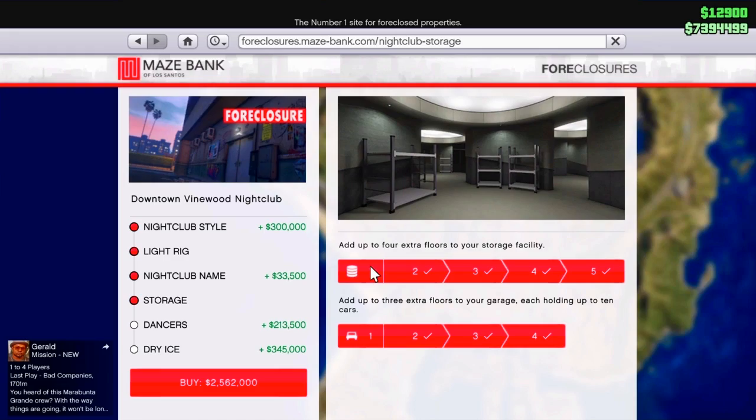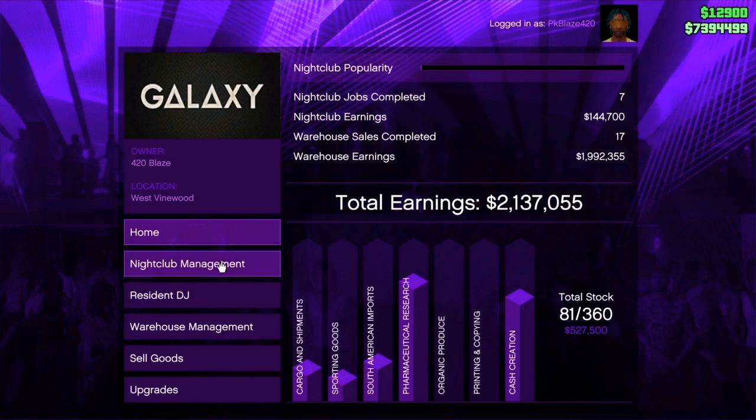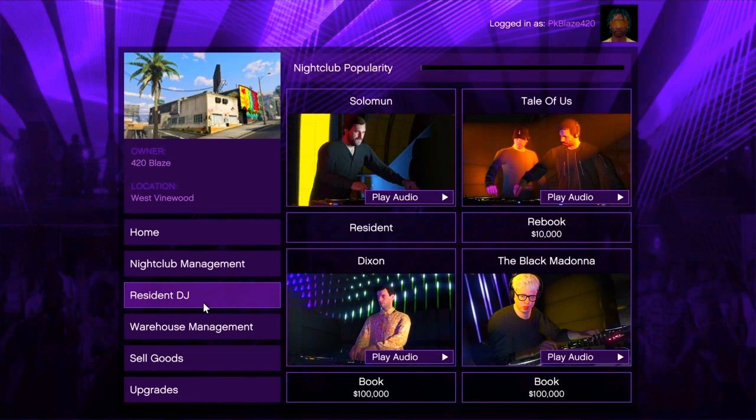First, I'm going to talk about the nightclub party and explain how many people are doing this. The popularity bar is zero. If you want to go to the nightclub, you will get $10,000 in the game — that is 48 minutes in real life. If you want to increase the popularity bar, you can promote a club or a DJ.